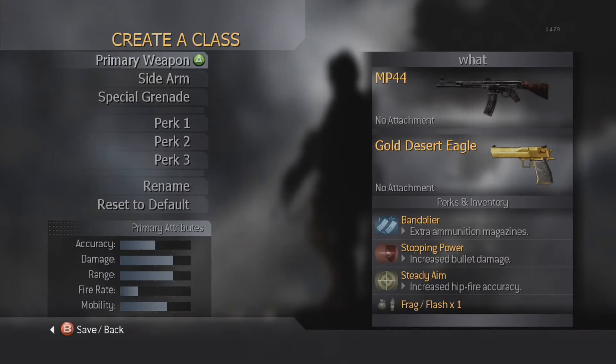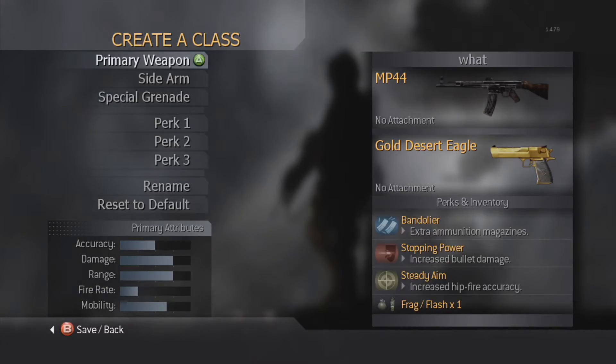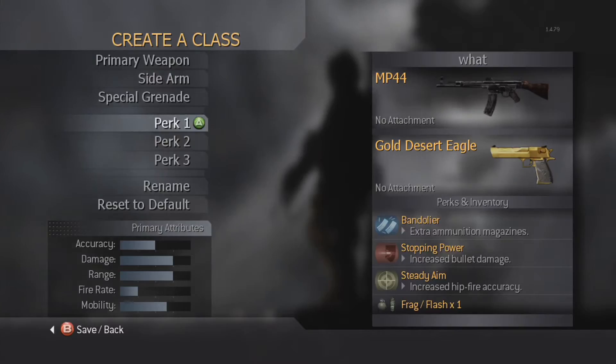The gun I'm talking about is the MP44, which is actually a World War 2 gun. We've got MP44 with no attachments. We have red tiger camo, and we're going gold with an eagle because we want to be tough. Bandolier so we make sure we have ammo, stopping power because it increases bullet damage, and steady aim because this gun has horrible iron sights and is really hard to shoot. So we're going to see if we can win some free-for-alls with the most forgotten gun in Call of Duty history.